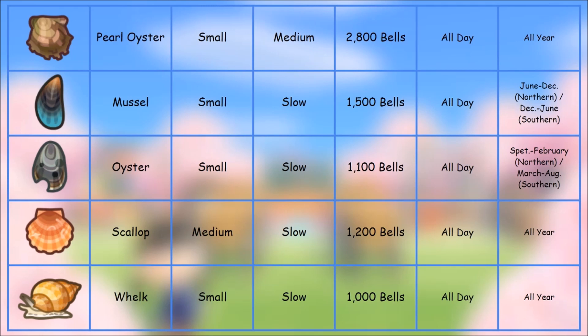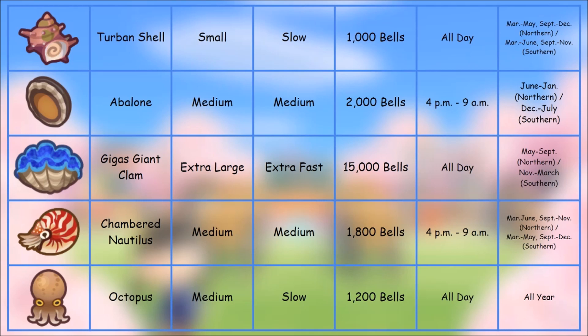The big one you're going to want is the scallop. You give scallops to Pascal, or trade them to him, to get mermaid furniture DIY recipes. If you find a scallop, make sure you give it to him — he'll usually pop up and ask if he can have it. I caught one today and traded for a DIY. If you know the cadence of when he pops up, let me know in the comments. Scallops are available all year round, all day long.